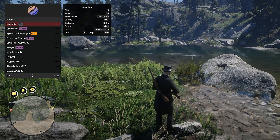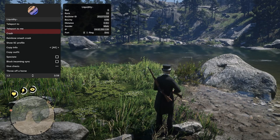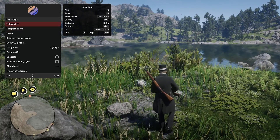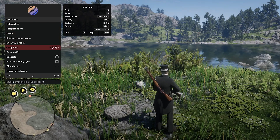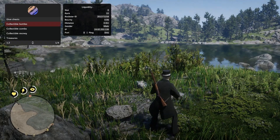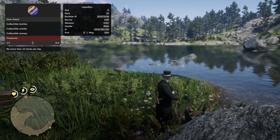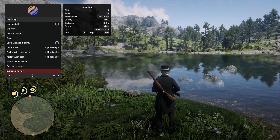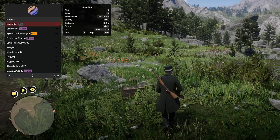Continuing on, you have your clear character options and auto clear character — everyone ignores you there as well. Coming down to the Player section, you can teleport to a character, teleport a character to you, crash the character, rainbow smash crash, view their social club profile, copy their outfit, spectate them, give them chests of gold and bottles. There are also treasure options, and you can throw them off their horse or freeze them.